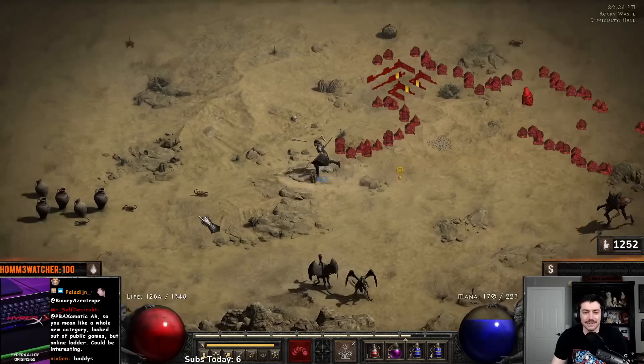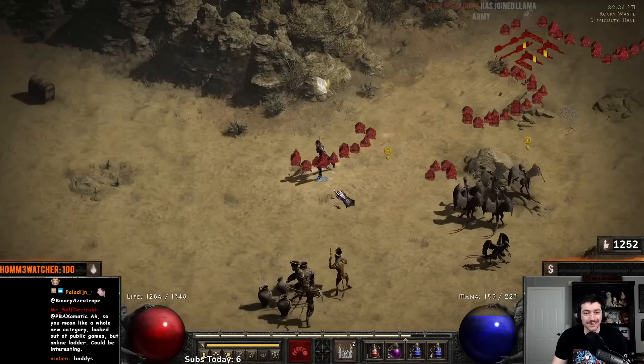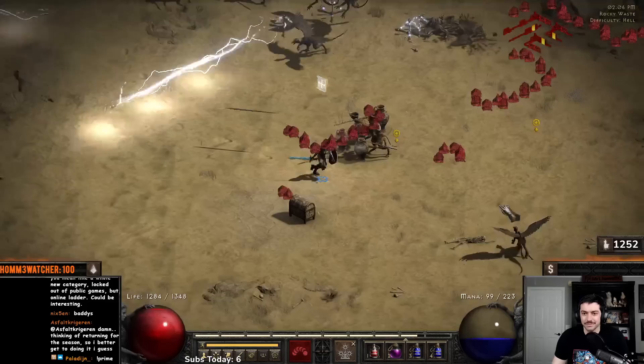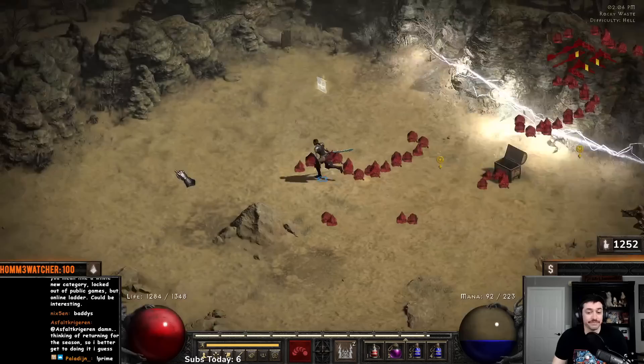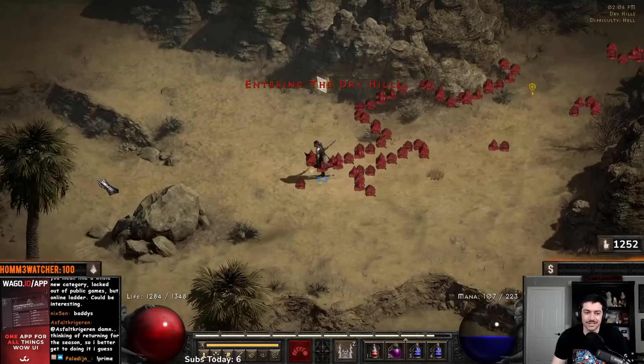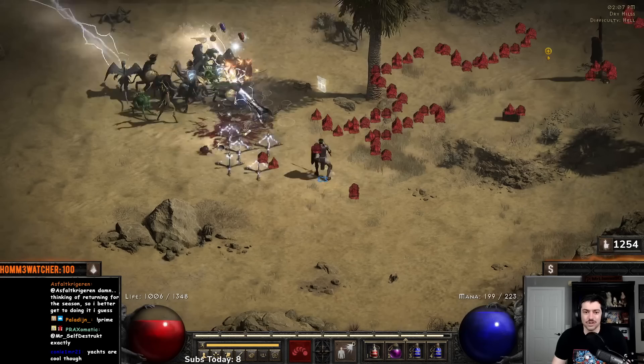Thank you Favors and Zelphus for that sub. Reminding everybody they might have a Twitch Prime sub they can use — if they don't use it they're basically just giving it to daddy Bezos for his seventh yacht. You can buy my baby girl a couple more diapers instead. There are also a lot of light immunes and stuff down here — you can ball stuff up and when you convert things, you can use corpse explosion from Death Sentry to kill all the lightning immune ones.